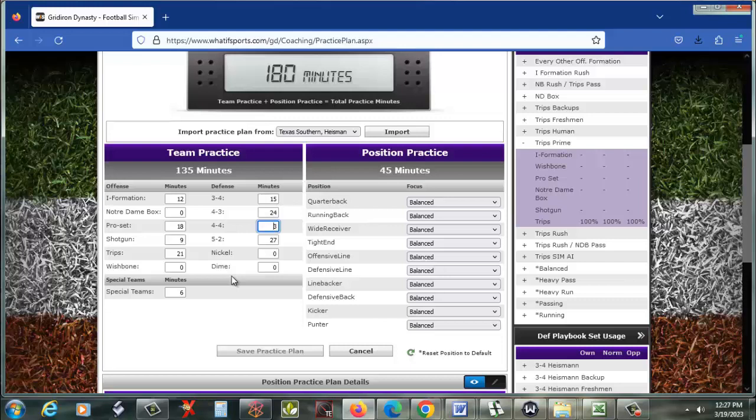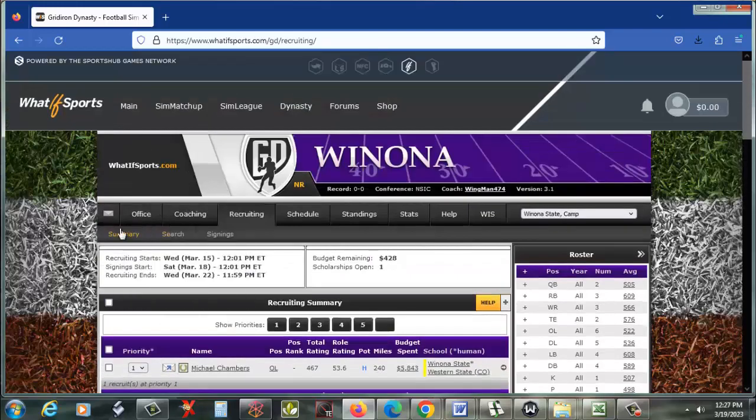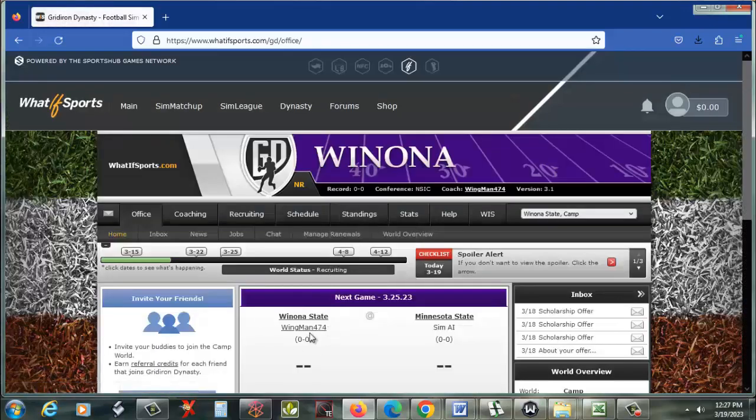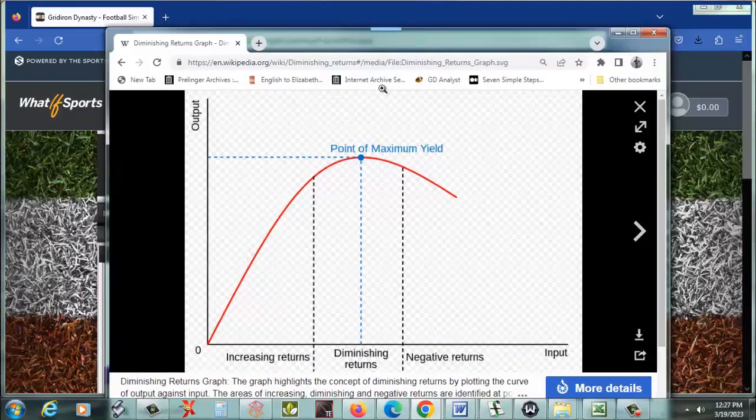I don't really care whether this team wins or not — I just want to figure out what is the perfect number of minutes to assign to a formation before adding more minutes becomes a waste of time. I've taken over this team, finished recruiting, and I'm waiting for one more player to sign. Then I'll play out the season, see how each player improves in these different formations, graph it out, and figure out exactly where the law of diminishing returns comes into play. I'll post these results for everyone to see.